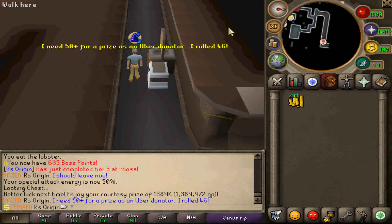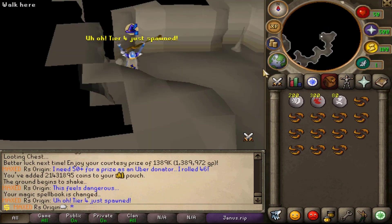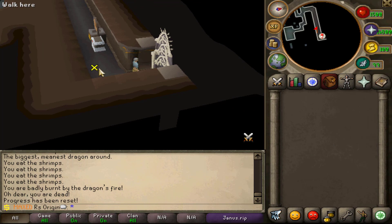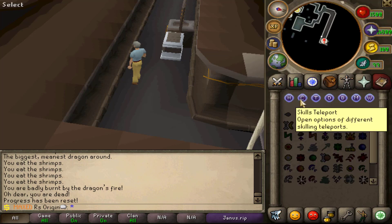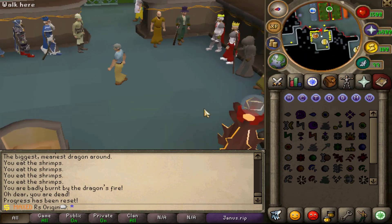We are so close yet so far. We're going back into another event — it's tier four. Wish me luck. We died on this tier, it was actually kind of hard, but this is just a little sneak peek of the minigame. I'm not gonna lie, it is so fun. There are just absolutely so many fun minigames on this RSPS and it's definitely very enjoyable. Go ahead and check it out — the link will be down below.